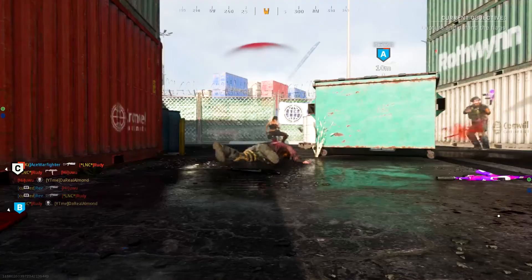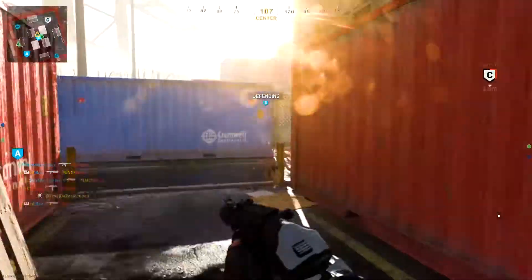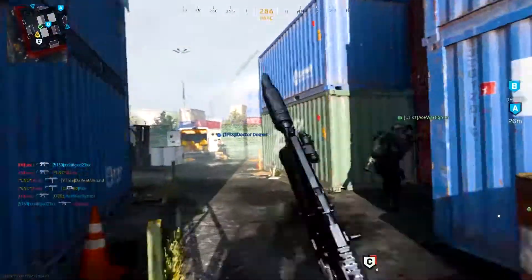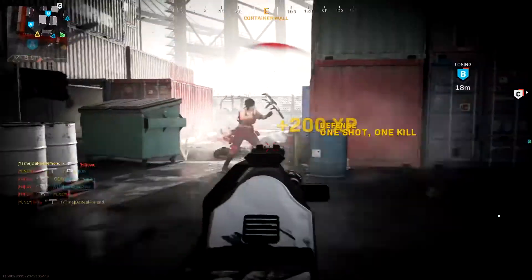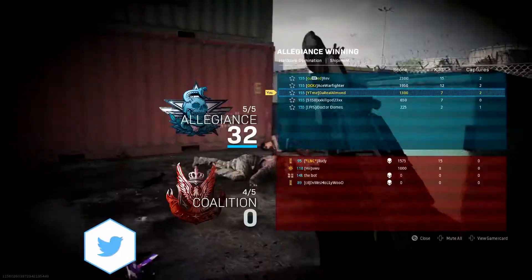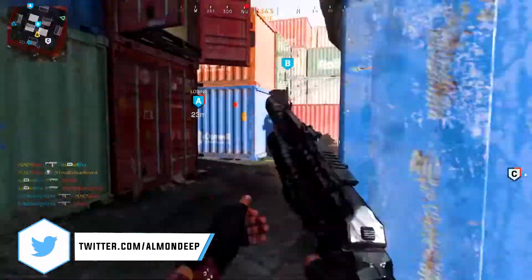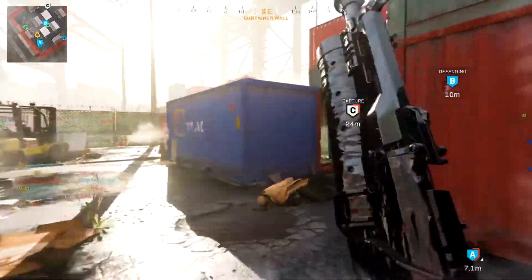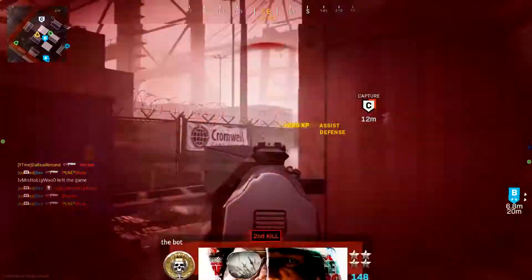So the class setup I'm using is obviously the Bison. Perk wise, run whatever you want — on shipment if you want to run a riot shield in your bag, definitely run that. No judgment. Some people say you're a sweat if you run a riot shield but I get spawn trapped every time so it's fine with me. That's why I don't run Ghost particularly in this class setup because it's shipment, and shipment is still here as of today — it's Tuesday — so it's still here for another week or so.